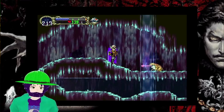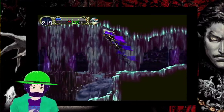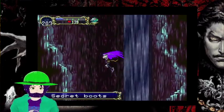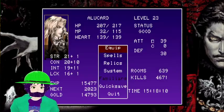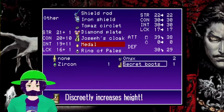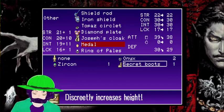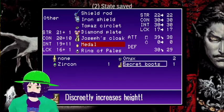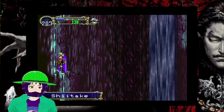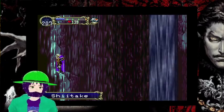Let's go up here too. Secret boots — discreetly increases height. I'm going to take a moment to look up some things. These just make Alucard taller. Literally just make him taller. It just stretches his sprite.